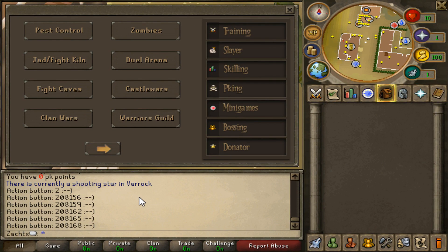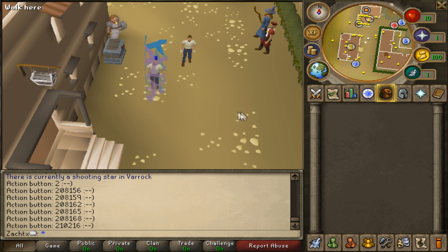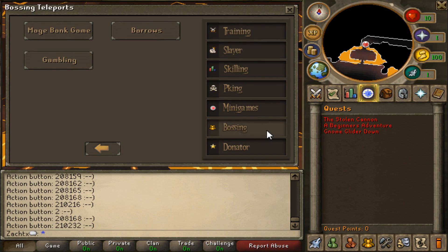There are minigames on here, and every single piece of content on Draenor is worked to perfection — basically just like RuneScape. Castle Wars works completely, even those little slingshot catapult things where you climb up and shoot. They have the barricades and all that stuff. I accidentally just teleported to Fight Caves. They have pest control zombies, which I'll show in a second. But there's also Duel Arena, Fight Caves, Fight Kiln, Castle Wars, Clan Wars, Warrior's Guild, Mage Bank Game, Barrows, and Gambling.